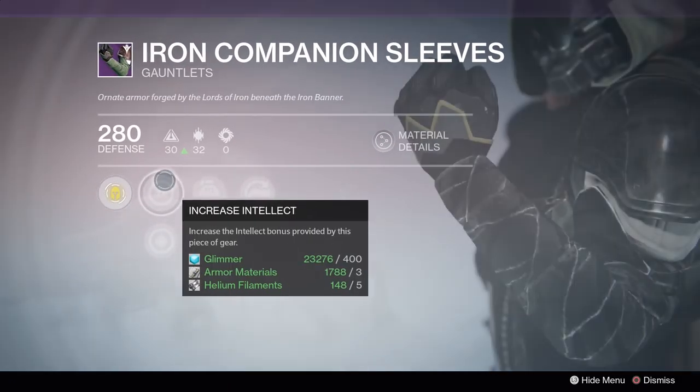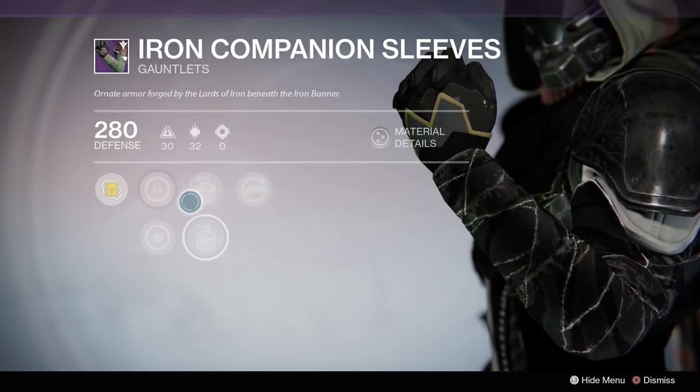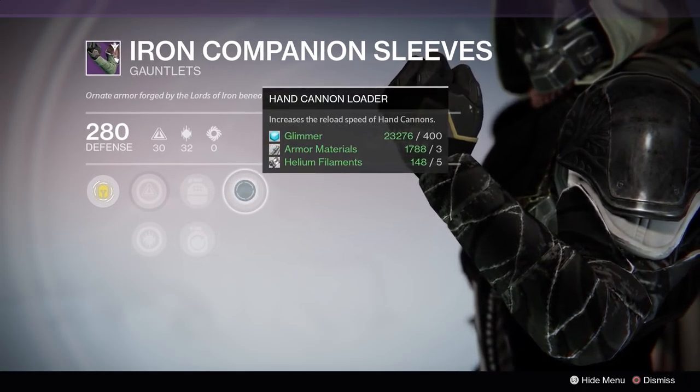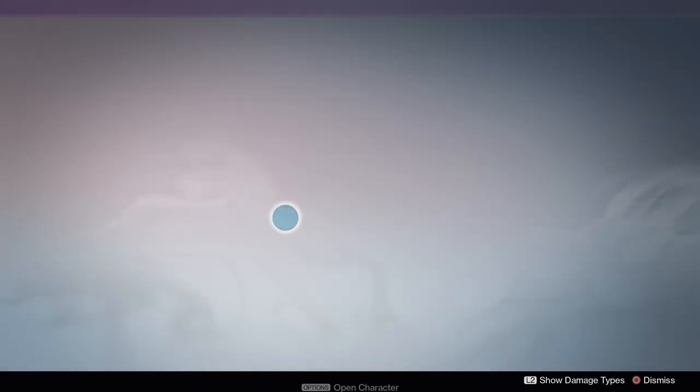For the gloves, we have another intellect and discipline armor piece, fastball, grenade throw distance, or impact induction — bonus grenade energy on melee hits — and then we have hand cannon loader.